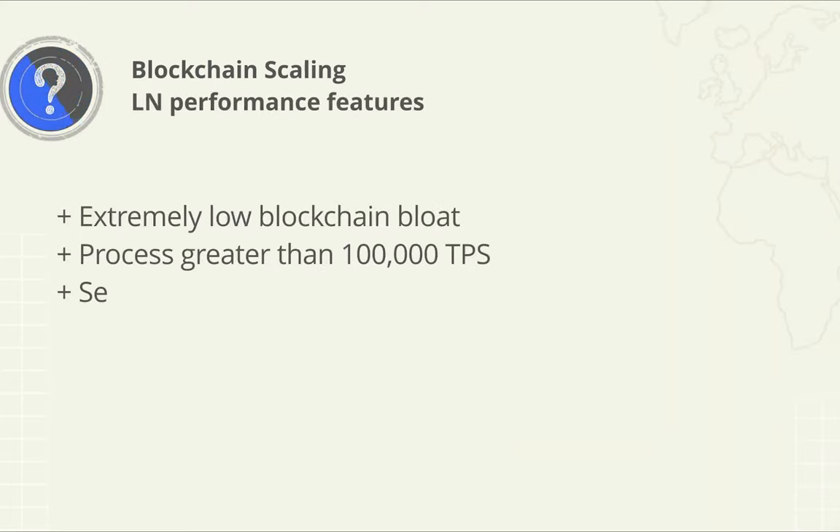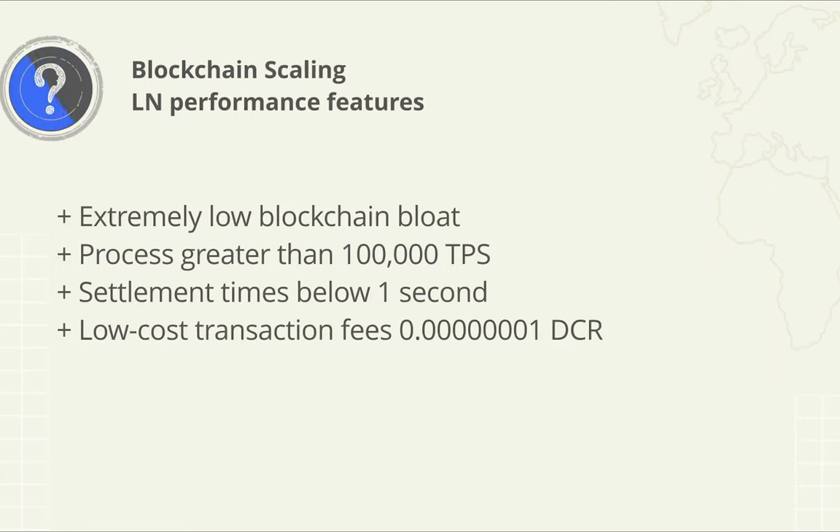As a final note, the Lightning Network does have some performance features which as a bundle aren't found in any of the other solutions researched, including extremely low blockchain bloat, the ability to process greater than 100,000 transactions per second, settlement times below one second, and low-cost transaction fees of one atom or satoshi per transaction.